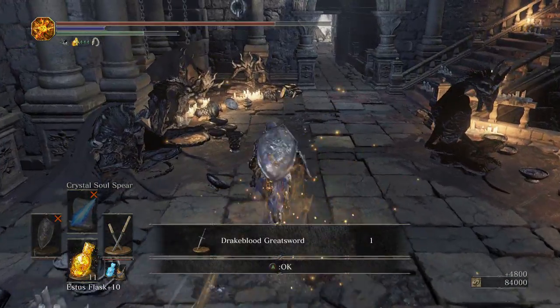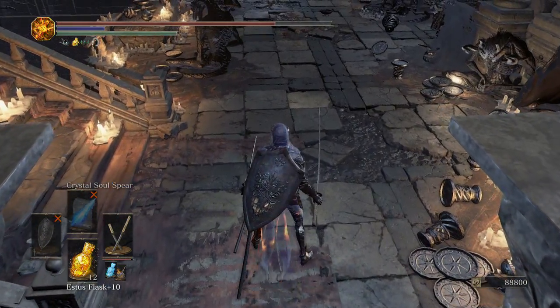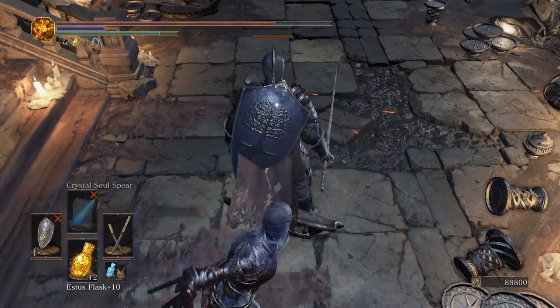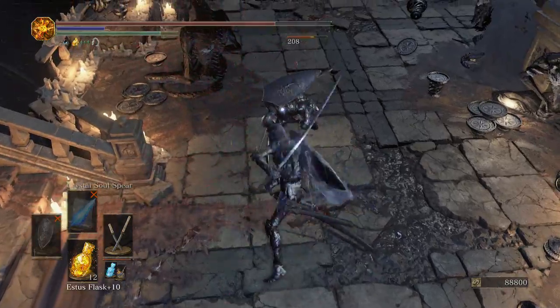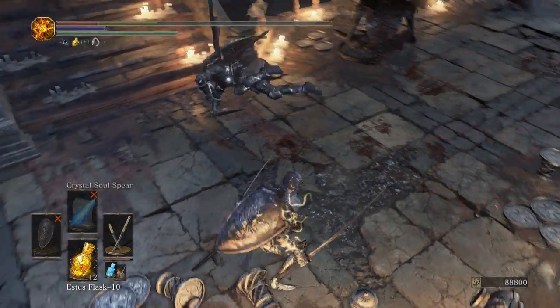Here is a farming spot I can show you. There is a mage that will keep summoning enemies right here, and if you do it right, you can get a backstab. It's better to do this with different weapons, not what I'm using — usually a high DPS weapon. It's an infinite amount of souls and it's actually pretty good.